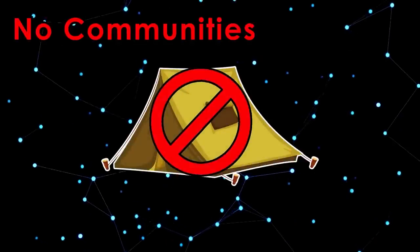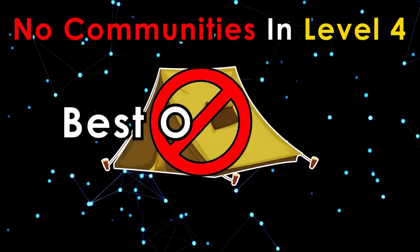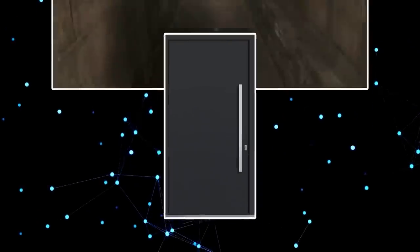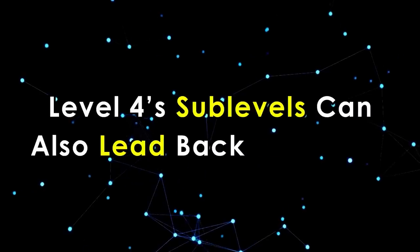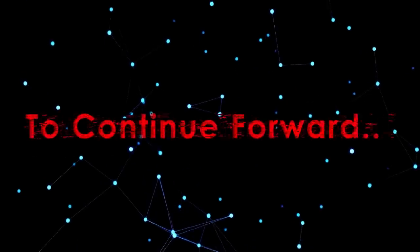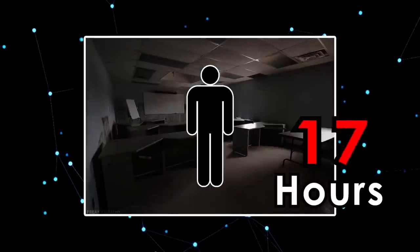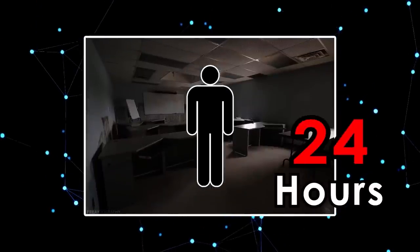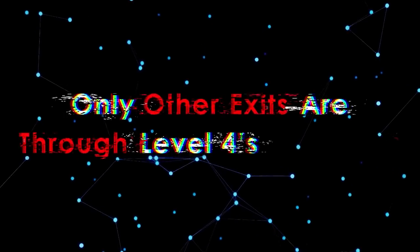No communities are able to exist in Level 4 due to its dangers — best of luck, you will certainly need it. You can enter through service doors in Level 3, or by taking an elevator in Level 13. Level 4's sublevels also lead back to it. To continue forward, you have to stay inside one of Level 4's offices for around 24 hours, after which you will be taken to Level 5. The only other exits are Level 4's sublevels.